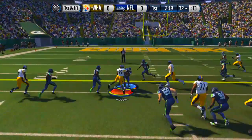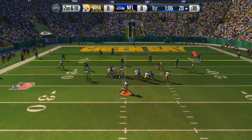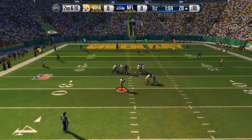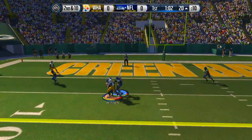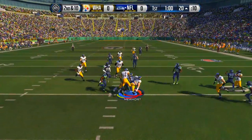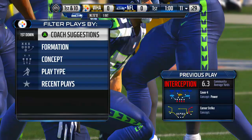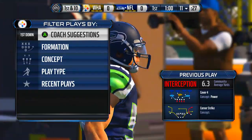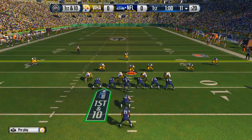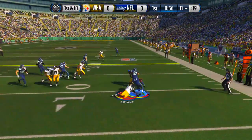Shady McCoy again up the middle, looks like he almost got the first. Second and ten, gotta find somebody open. Tom Brady surveying the field — and it's picked off over the middle by Sean Lee! That was not the best decision in the world. I thought I could sneak it in there. We're turning it over — I knew I shouldn't have done that, terrible play call.